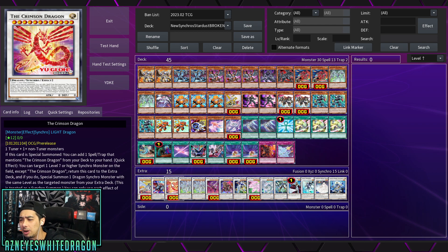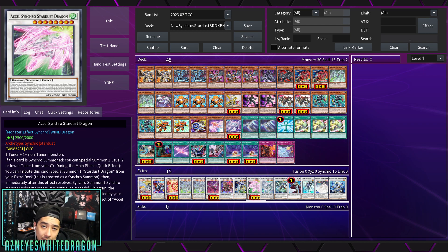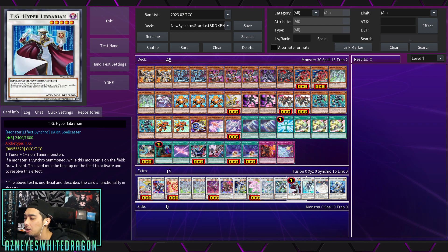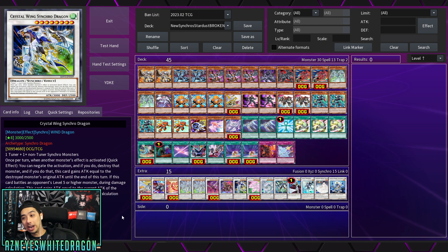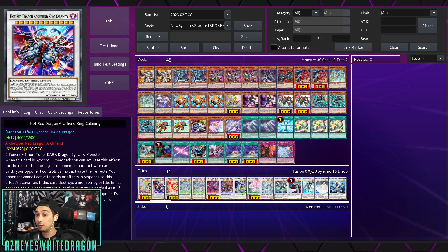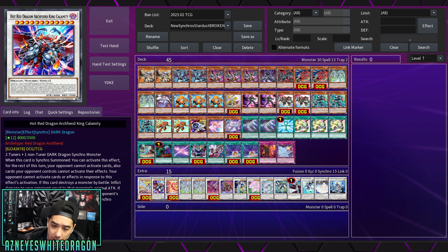Crimson Dragon was already mentioned — it almost reminds me of a newer version of Ultimate Soken. Bestial Dispater is more of a stepping stone but has a quick effect to target a banished card and reshuffle it. Accel Synchro Stardust Dragon is another stepping stone that lets you shift a level by one or two as a bonus effect. The important point is that you can go through 15 extra deck cards in turn one and set up multiple negates. Hot Red Dragon Archfiend King Calamity must be properly synchro summoned to get its effect — you can't just use Call of the Haunted.